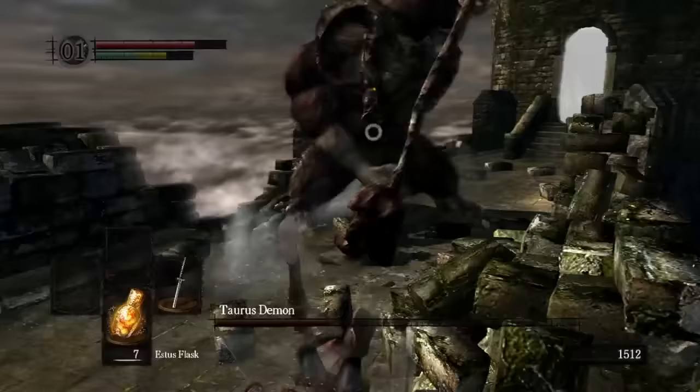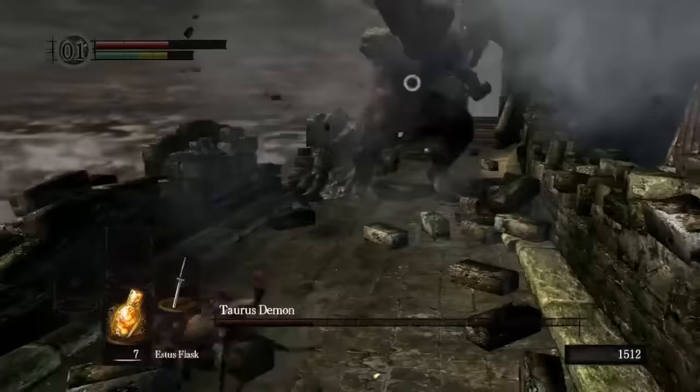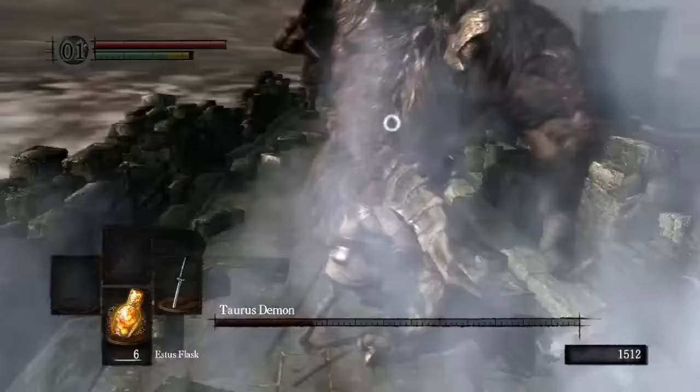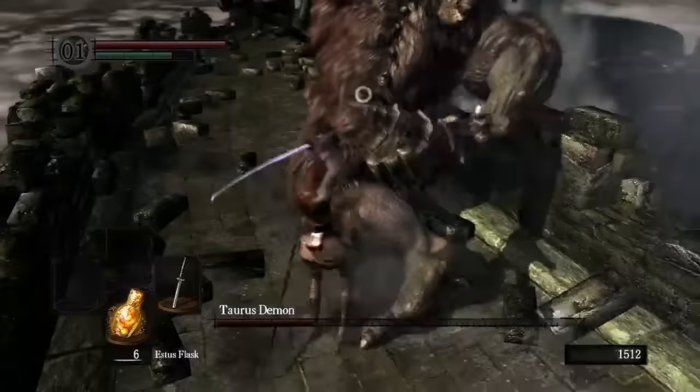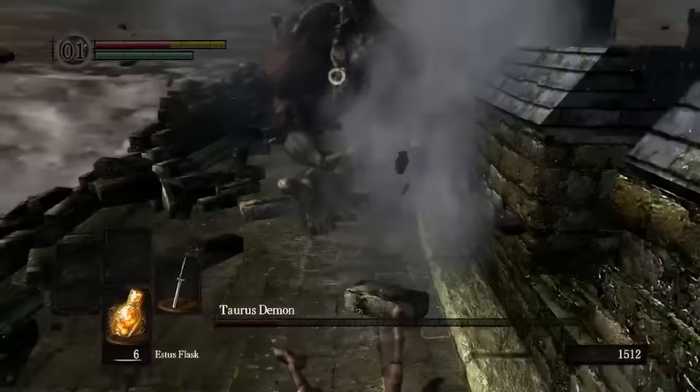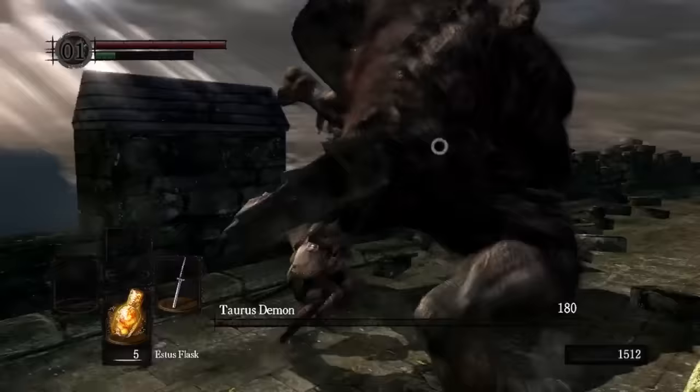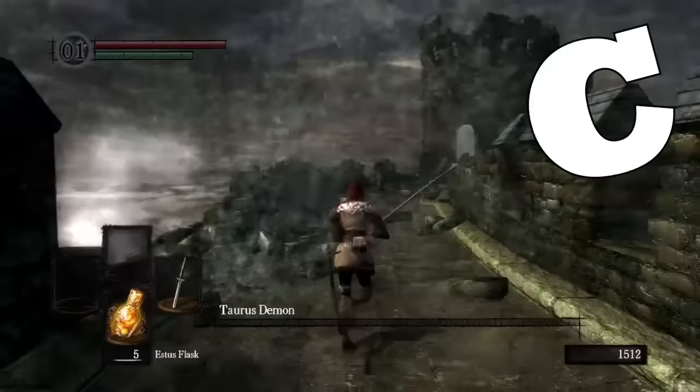Returning to some minuses, the music in this fight fails to be as engaging as it was with the Asylum Demon — it's the exact same song, and it tries to use the same trick of the music starting after the demon lands, but it just doesn't work as well. If the player waits on top of the tower, the music just starts to feel like background noise, and you never want that with a soundtrack used so sparsely. Without the arena the Taurus Demon would earn a D grade, but with the creative arena encouraging player choice and experimentation, it brings itself up to a low C.